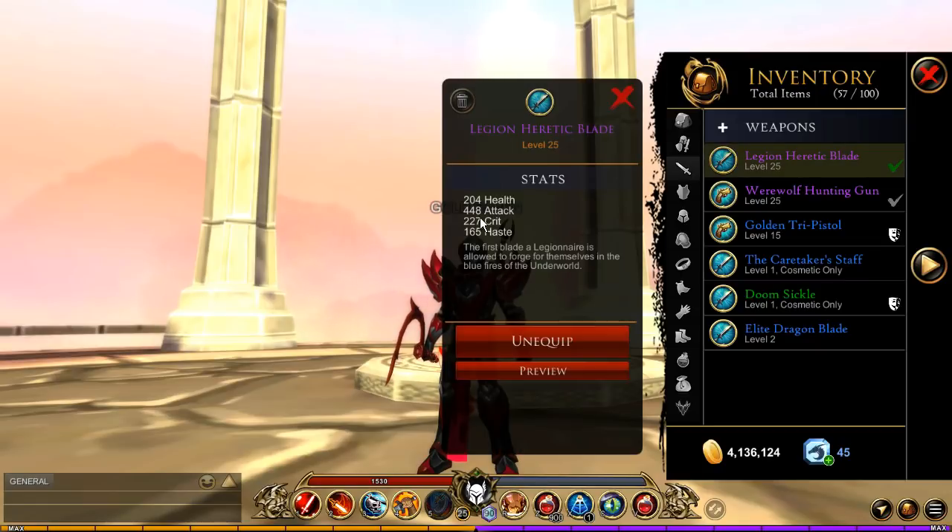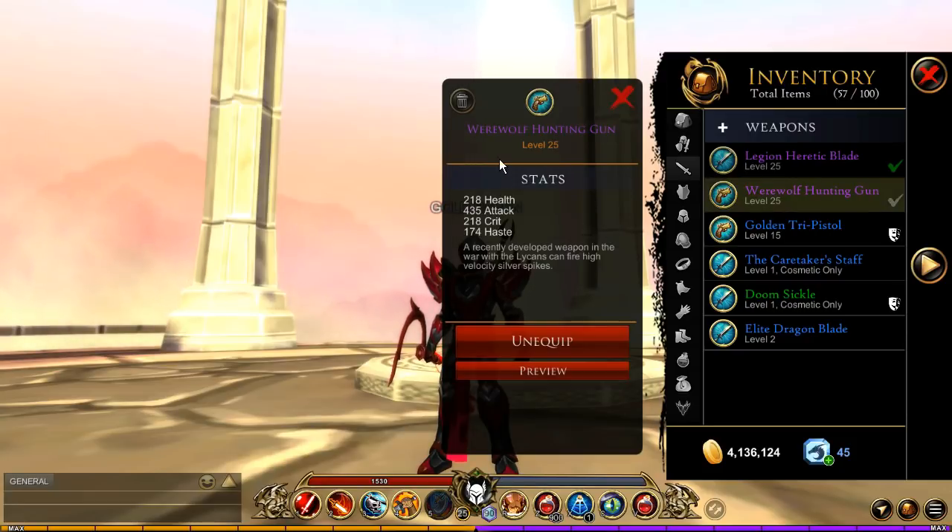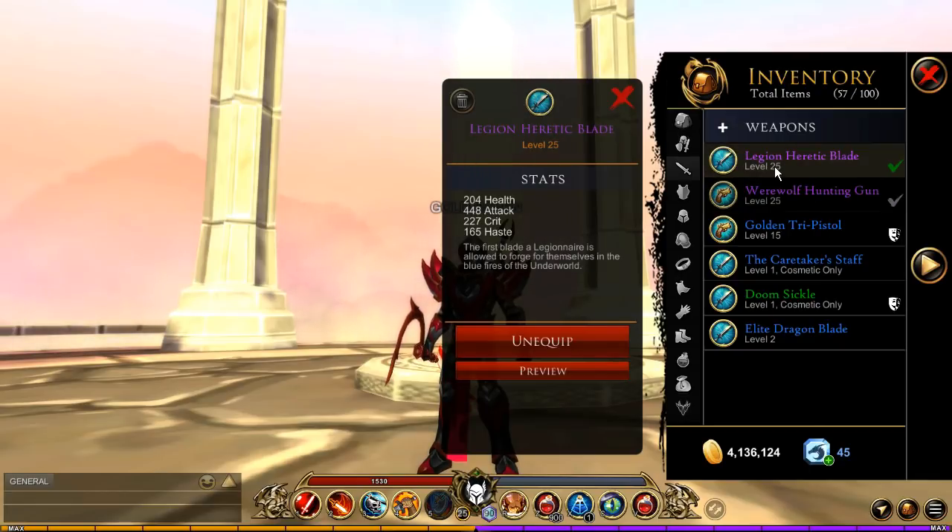The first thing we're going to cover is the weapon. You will need the Legion Heretic Blade with 448 attack — this is an excellent weapon. For your gun, you're going to want the Werewolf Hunting Gun with 435 attack.